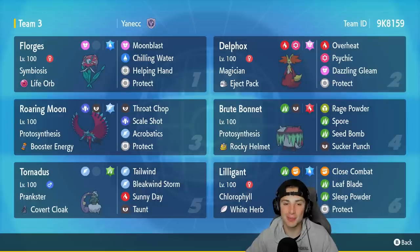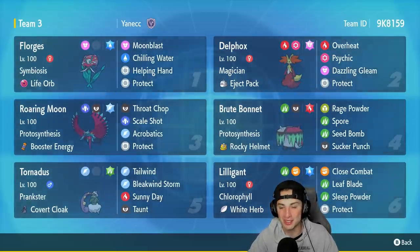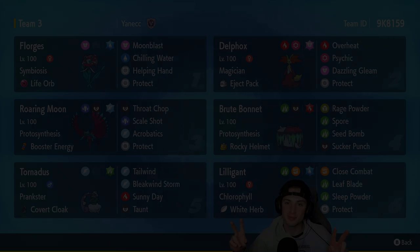Delphox was an absolute beast today, going 2-1 and dealing big time damage with Overheat. Pairing it with Lilligant and Sunny Day from Tornadus — that combo does some crazy work as we showcased today. If you enjoyed the content, don't forget to leave a like, and click that big red subscribe button so you know when all my videos go live. You guys rock — it's a positive day, catch you on the next one, peace out everybody.